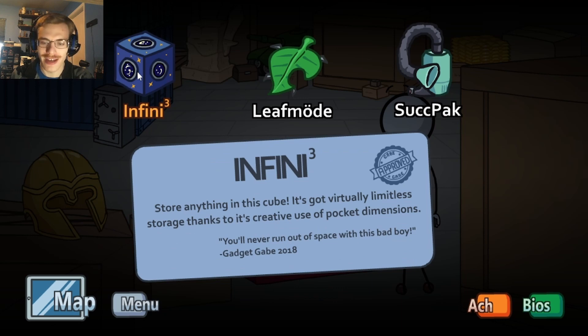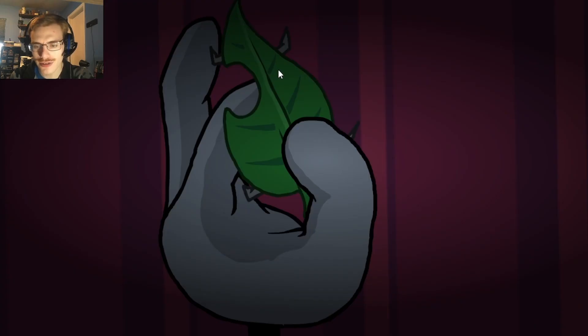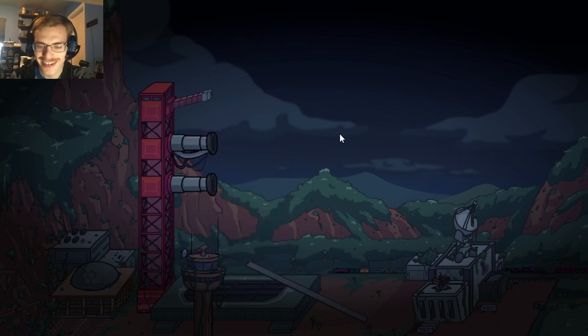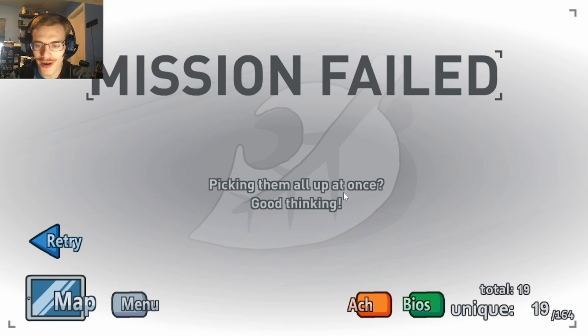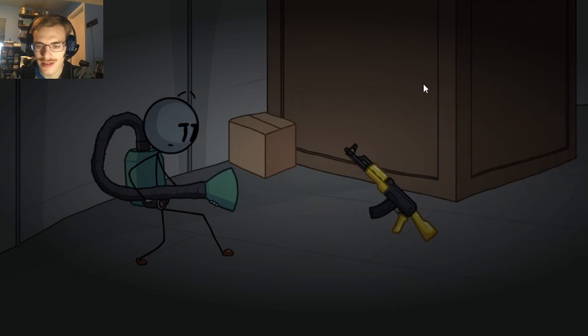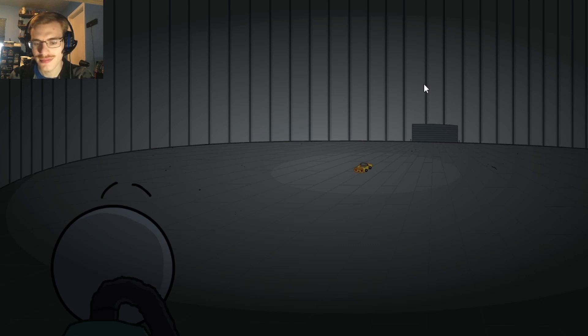It says you never run out of room - you do. Leaf Mode: just place these on any objects and they'll turn into a leaf. Transport the biggest things with relative ease. Gadget Gabe. I'm not so sure about this. Oops, uh oh. Well, it did its job. Picking them up all at once - good thinking. Suck Pack - it'll vacuum up anything. That's a guarantee. Let's see.